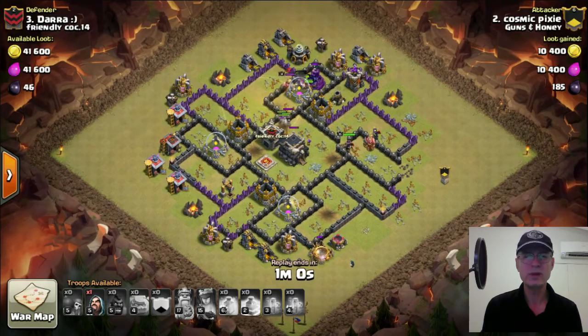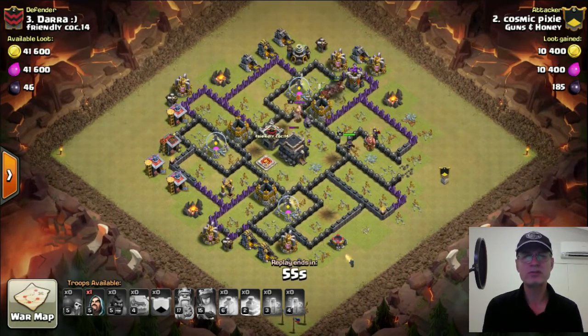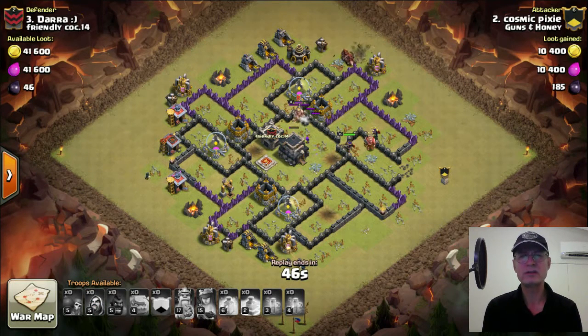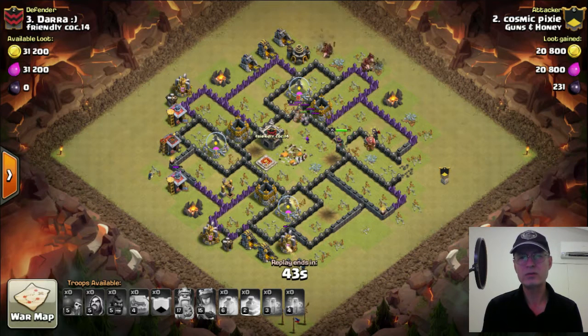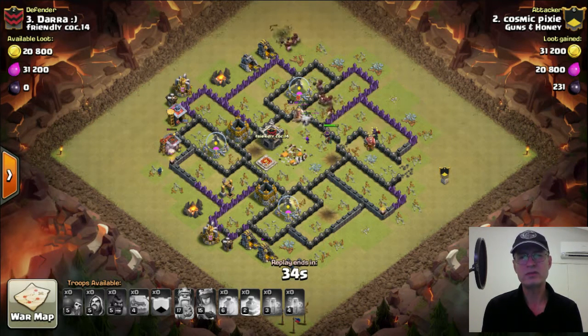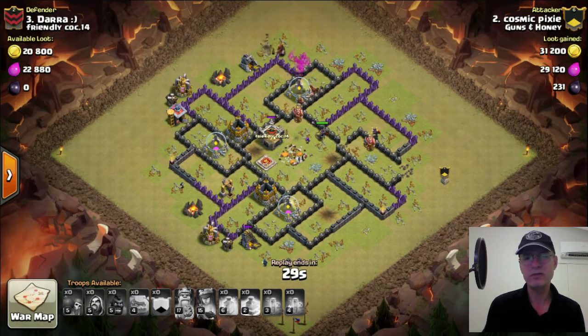Drop a wizard at the bottom and one more cleanup wizard on the side. The hogs are at the top right-hand side. Queen still alive in the middle. Enemy king still alive bashing on a golem. The queen should really target onto that king — and there she goes, tagging onto that king now with the help of a hog. The enemy king's gone down and that's it — the base is pretty well finished.